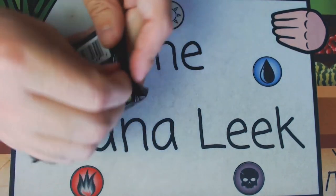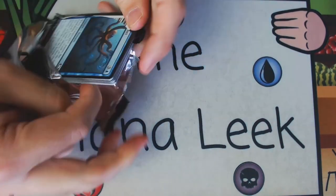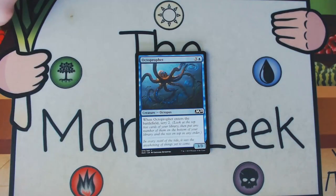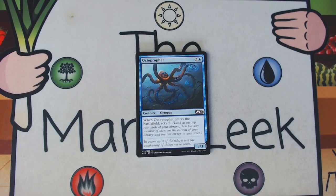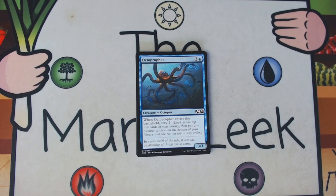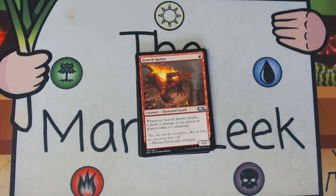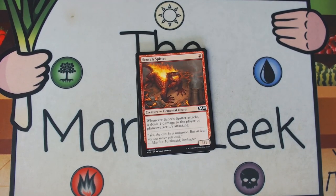Starting up we've got ourselves an Octoprofit. Octoprofit is three and a blue for a creature octopus — it's a 3/3, and when it ETBs you scry two. It's fine; there's not much else to say other than it's fine. It's not first-pickable, but I like my little eight-armed buddy there.